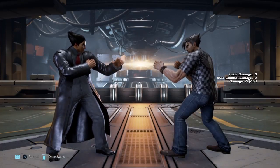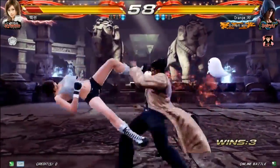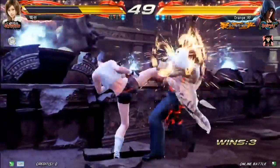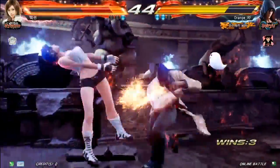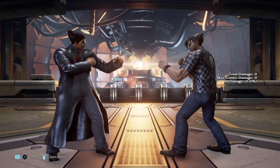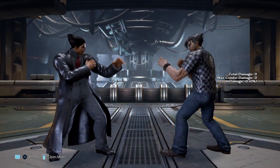Hey everyone, welcome to Damage Scaling YouTube channel. We are going to talk about Version H Jin. For those that are unaware, Version H Jin was a very powerful version of Jin that was available only on Tekken 7 Fated Retribution. You won't find this playable anywhere anymore unless you find an outdated machine with the version H patch. They were numbering by letters: version A, B, C, D, E, F, G — and H was the last version before it went gold into the disk version.